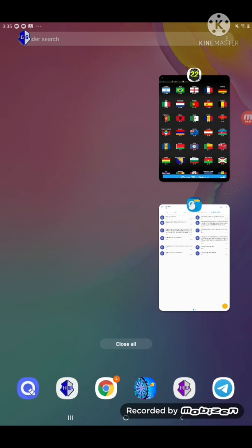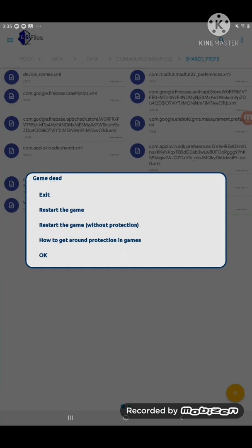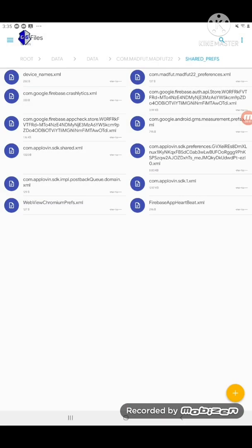For the save updater — the only good thing about the security updates is I only need to make one video this time, because only root users can use it. You're going to want to get a file browser or explorer — whatever you want to call it. I'm using Solid Explorer, but you want one that has root access.